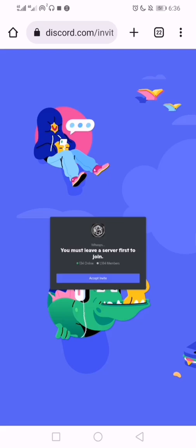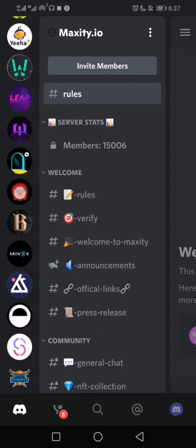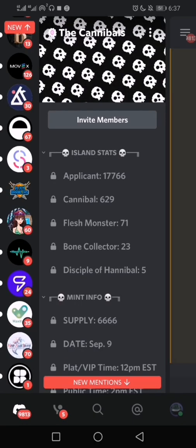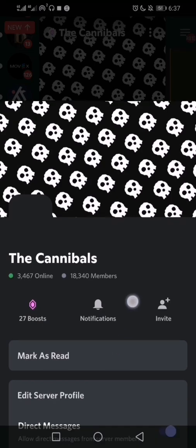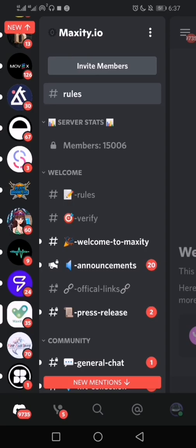But when you reach 200, you have no choice. If you don't have the funds, the solution is to find a server you can spare and leave it. Go to your Discord app, find that server, tap the top right, scroll down, click Leave Server — and that's it, goodbye to that server.